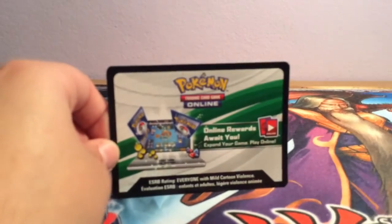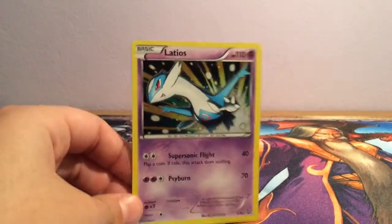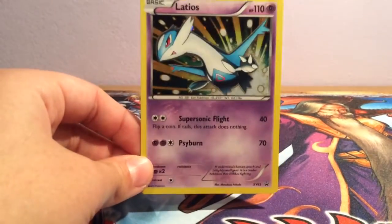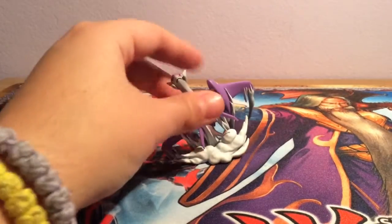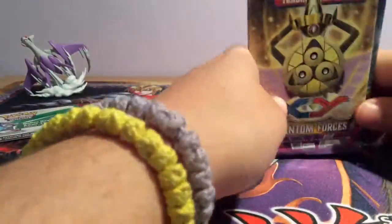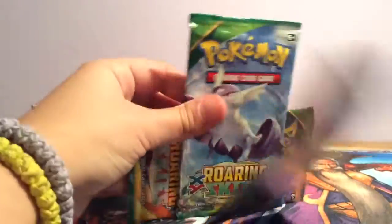First we get the code card for the Mega Latios collection, and there's a promo. I checked and there's no Latias version, so there's only Latios. This is a really nice promo. And the Mega Latios figurine, which is awesome. Then you get four booster packs — it's a pretty good variety: you get Phantom Forces, Primal Clash, and then two Roaring Skies, so I'll just go in order.